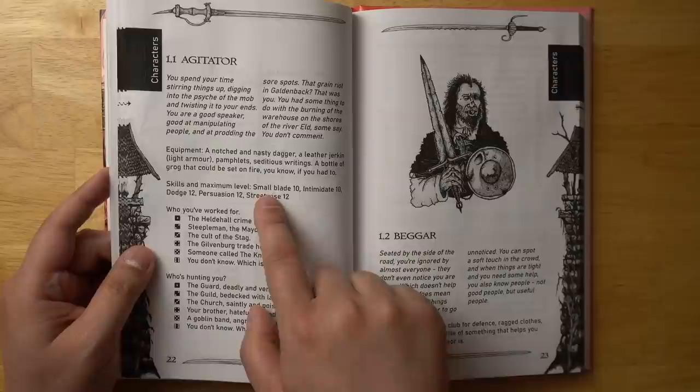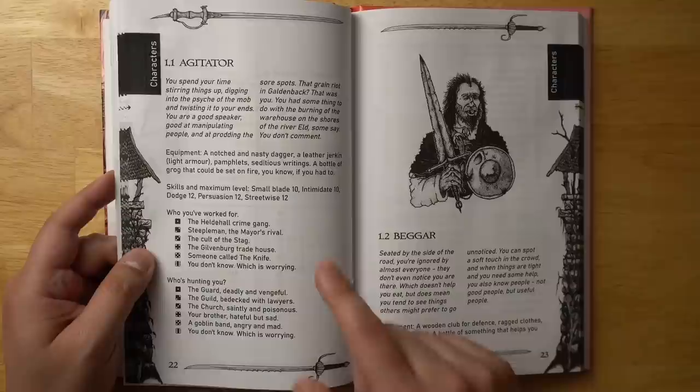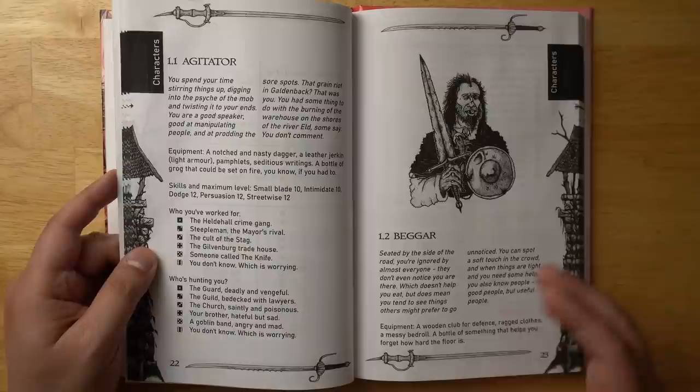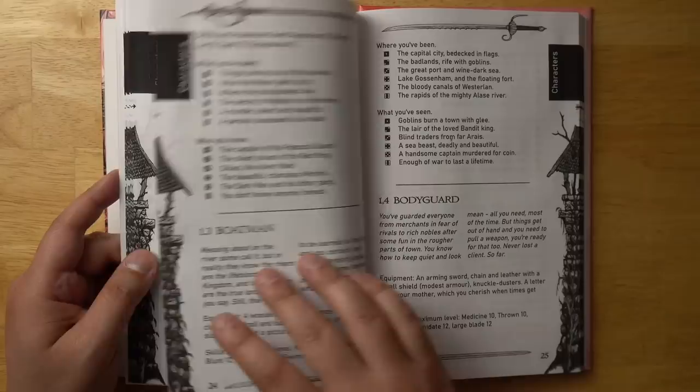When you have an actual career, you have some skills and maximum levels. For example, you might have small blade, intimidate, dodge, persuasion, and streetwise listed. The number next to each skill is the maximum level that skill can rise to — not the starting level. So when you're leveling up later in the game and you want to increase your skills, you can only increase those career skills up to those caps. You can also transition into other careers, which allows you to improve other skills. You also get some starting equipment and flavor text you can choose to use.